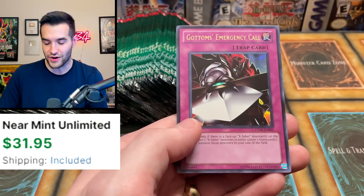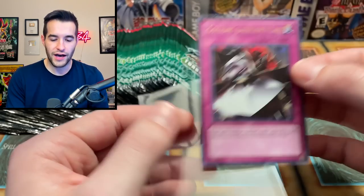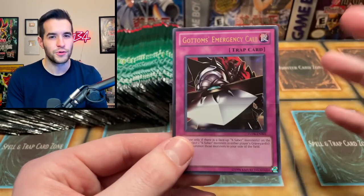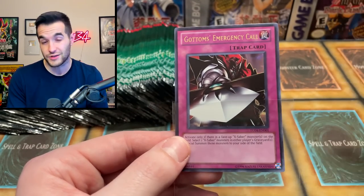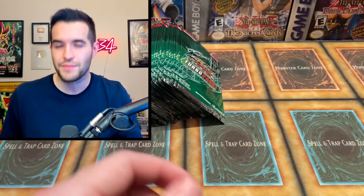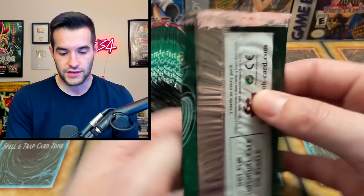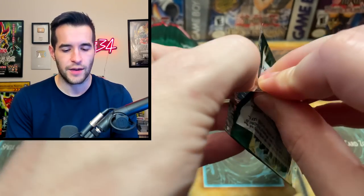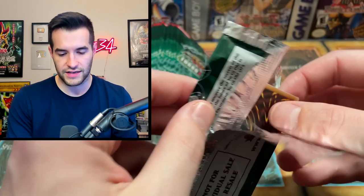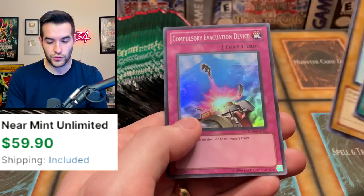Oh, there's the Ultra Rare — Gotham's Emergency Call. Sadly this is only like a $30 card, because Gotham's — I mean maybe back then it was decent for the X Saber cards, pretty decent for a small amount of time. But it's not really that great anymore and it didn't make it into any old formats people play. Like Edison — I don't think anyone's playing X Sabers or anything like that.